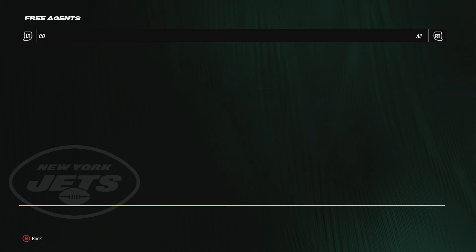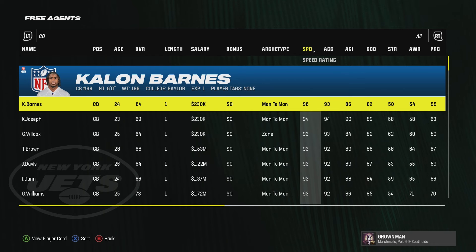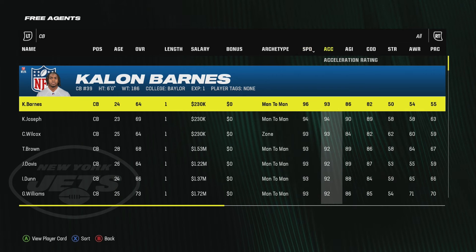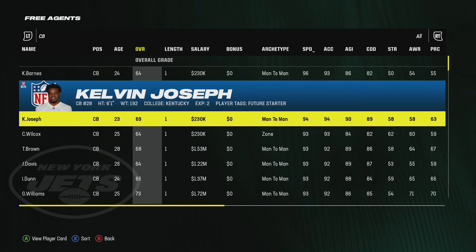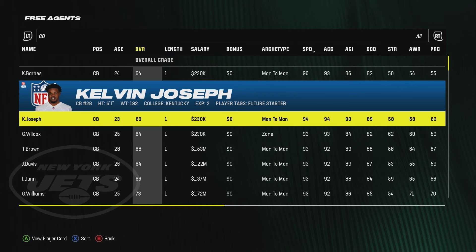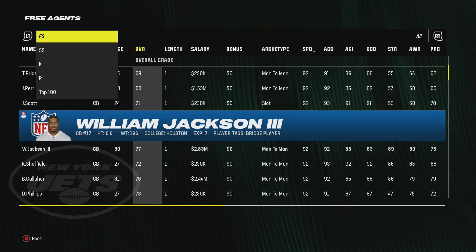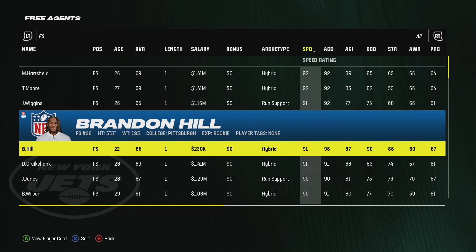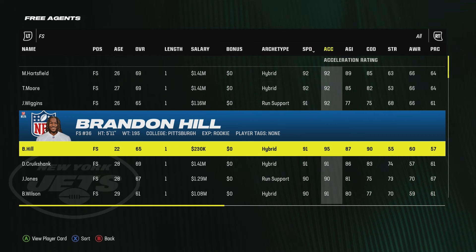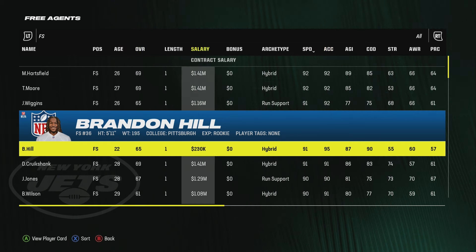On defense you also have a few guys that will help improve your team. Go to corner, filter by speed. Barnes or Joseph - 94 speed, 96 acceleration; 96 speed, 93 acceleration; 94 speed, 94 acceleration, 6'1" - he is a deadly safety for me, that's usually what I pick him up for, only 23 years old and 69 overall. You don't want to go for anybody 25 or higher because the development takes too long. There's also a safety - 91 speed but what's really slept on is his 95 acceleration, he can really break on routes. With the plus three speed talent tree, you'd have a 94 speed, 95 acceleration safety at 22 years old who will develop fast.